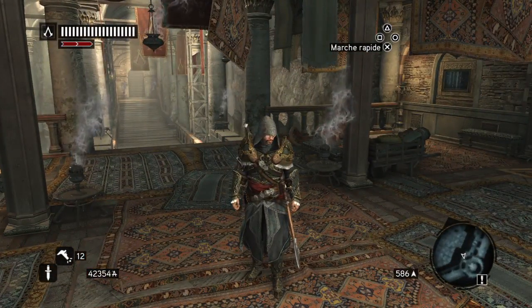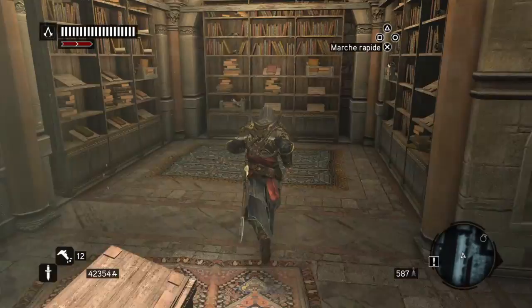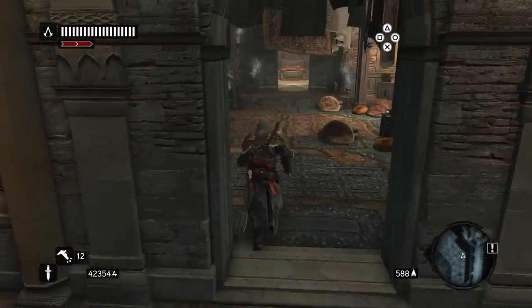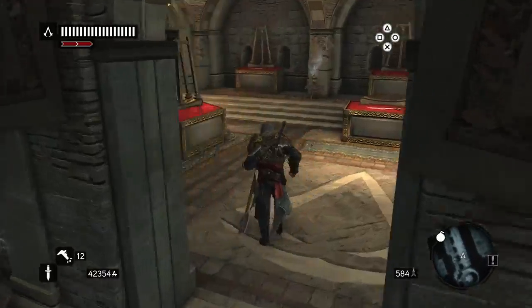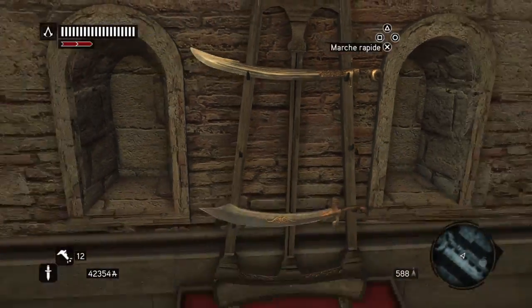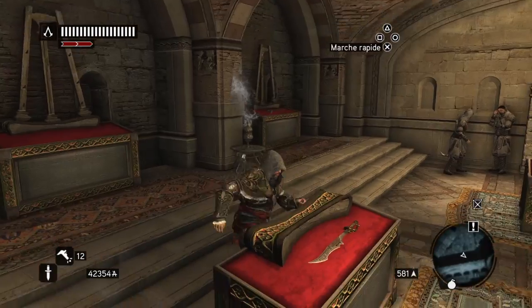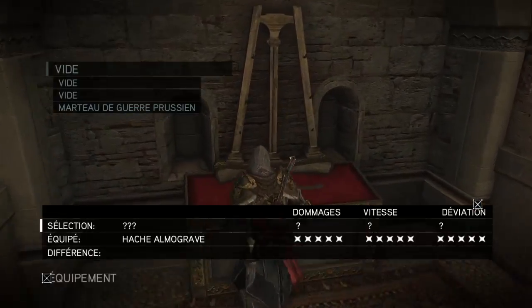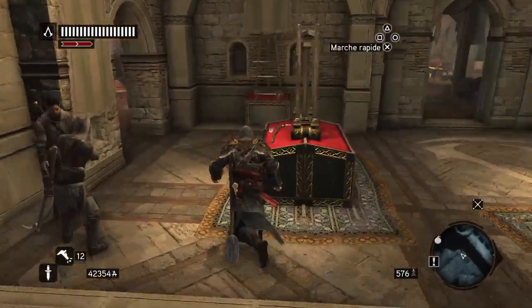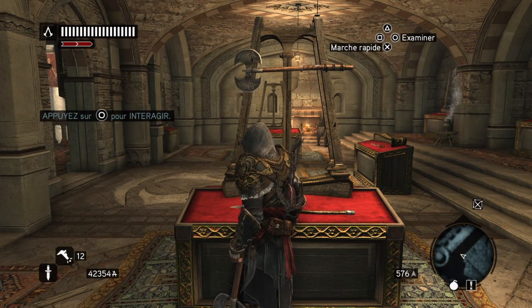I now have the Master Assassin armor — that's another set done. I also started buying some books, so I got those five and I also read their description. For weapons, I now have four small weapons. I also have those three weapons, this one, this one I already mentioned last time, and those two. So that's the weapons I got so far.